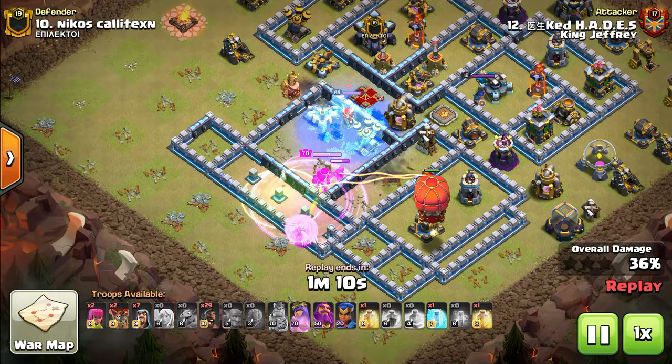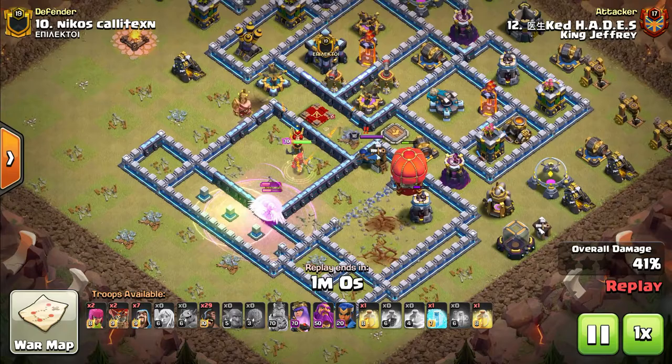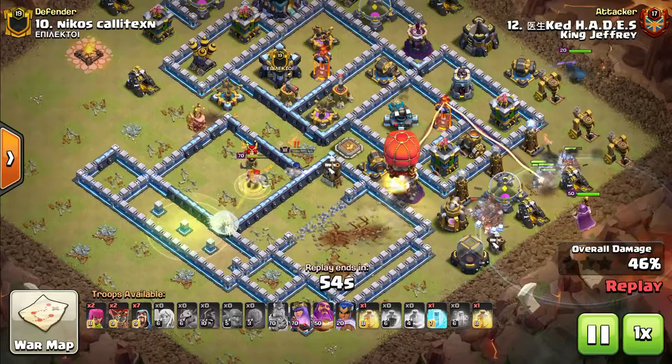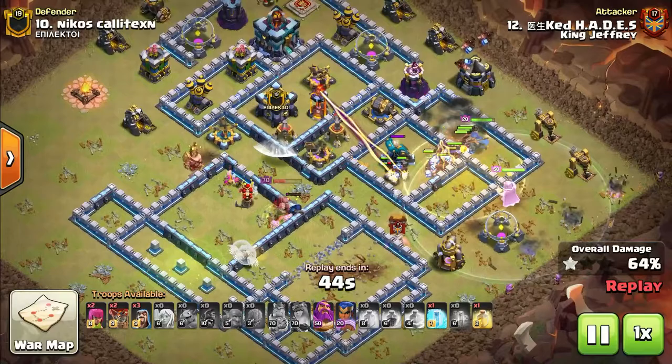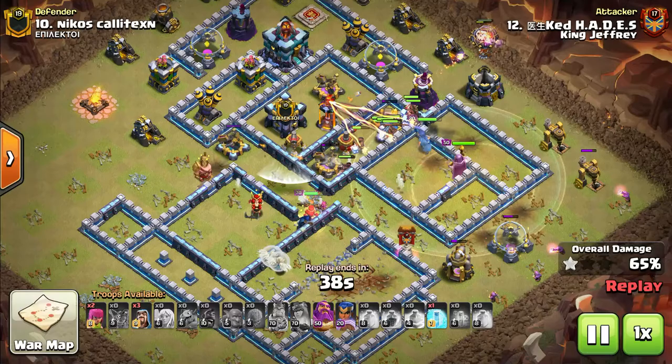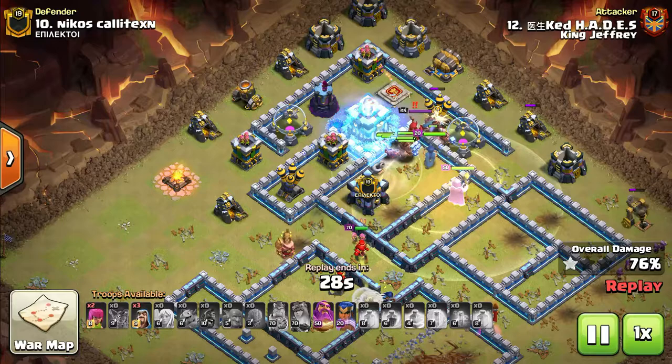He freezes the Expo and the enemy Queen so he can keep his Queen alive without using the ability — he wants to save that as long as he can. The Slammer comes in from about 6 o'clock to take down the multi-Inferno and save his healers. Here come the Hogs from about 3 o'clock — there are no exterior defenses to path them outside of the base, so the pathing is perfect. The Royal Champion comes in to keep them inside. The Queen stays alive, which is huge. He's saving the Eternal Tome for the Town Hall. Giant Bombs go off, he freezes the Town Hall to save his Hogs' HP, and they get caught in a Tornado Trap which drags them straight to the Town Hall.